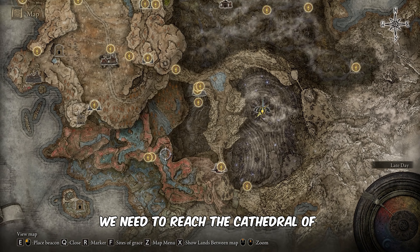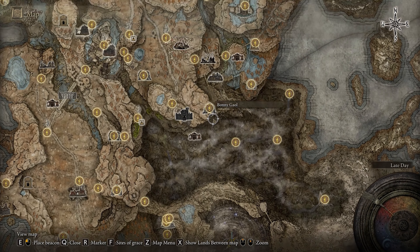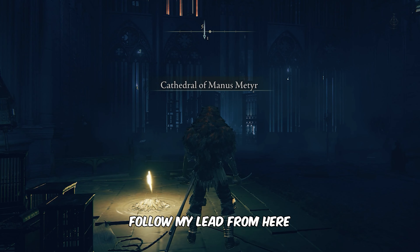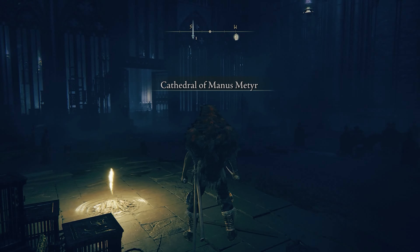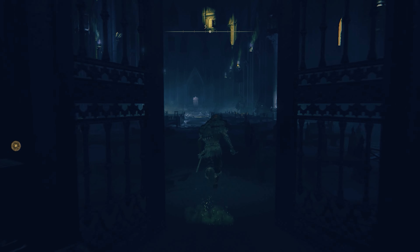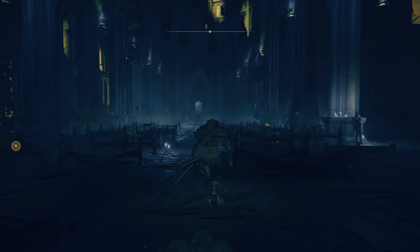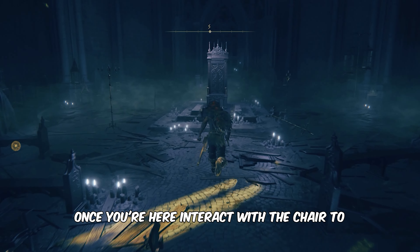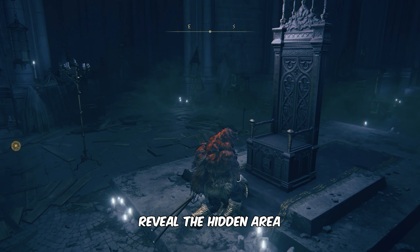To get the Gazing Finger, we need to reach the Cathedral of Manus Metr. Follow my lead from here. Once you're here, interact with the chair to reveal the hidden area.